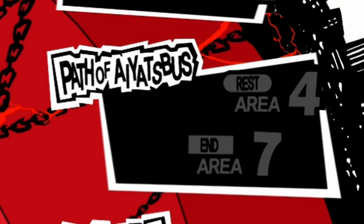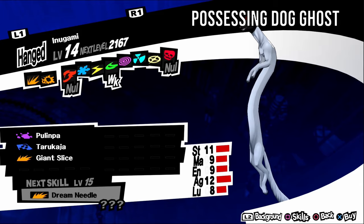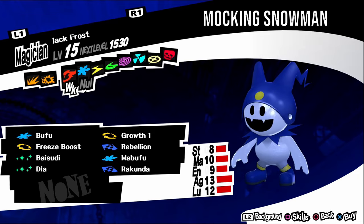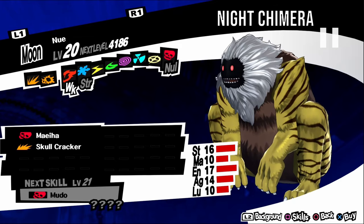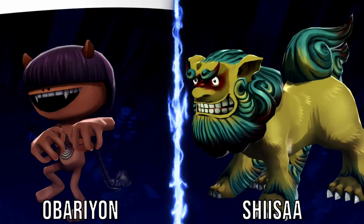Hua Po, aka Girl of the Hanging Tree, is weak to gun and ice. It has an upbeat personality, so negotiate with funny answers. It can be found in Path of Qimda levels one to three. For a fusion, fuse a Genbu and a Mandrake. Apsaras, aka Waterside Nymph, is weak to electric. It has an upbeat personality, so negotiate with funny answers. It can be found in Path of Qimda levels one to four. For a fusion, fuse an Orobas and a Bicorn. Koropokguru, aka Leafy Old Man, is weak to fire. It has a timid personality, so negotiate with kind answers. It can be found in Path of Qimda levels two and three. For a fusion, fuse a Kelpie and an Agathion. Onmoraki, aka Corpse Bird, is weak to gun and bless. It has a gloomy personality, so negotiate with vague answers. It can be found in Path of Qimda levels three and four. For a fusion, fuse an Orobas and a Silky.